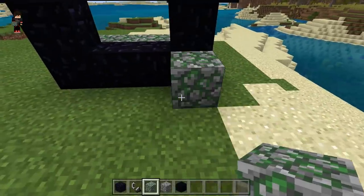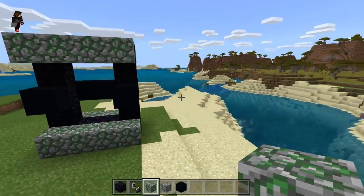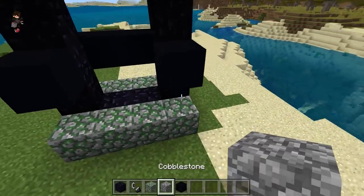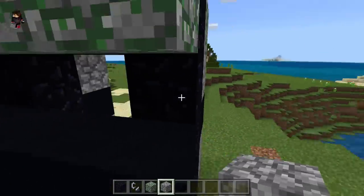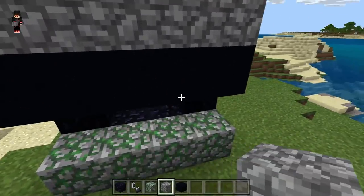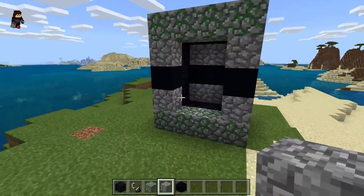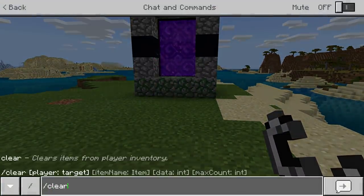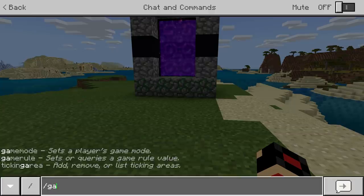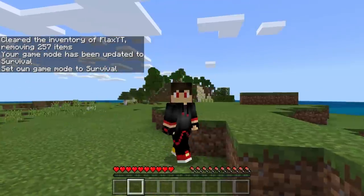For the last thing, we place the cobblestone just in between these two blocks on the front and on the back, filling up the whole thing. That's pretty much the whole building done. Now we are going to light up the portal and set our game mode to survival — there we go, we are now ready to jump in.